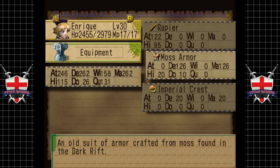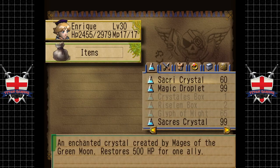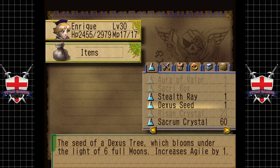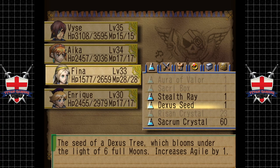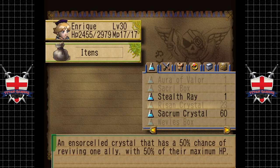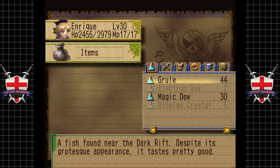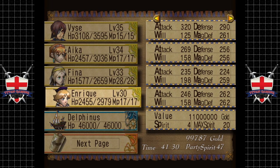Okay, I'm sure he's literally wearing a piece of moss right now. We also had a seed — a dextrous seed, the seed of a dextrous tree which blooms under the light of six full moons, increases agility by one. Not really sure who's the most agile here, but let's give it to Enrique. We've got the charms, so I think we're good. Let's continue.